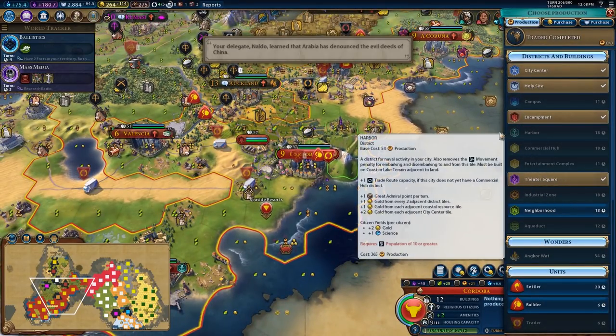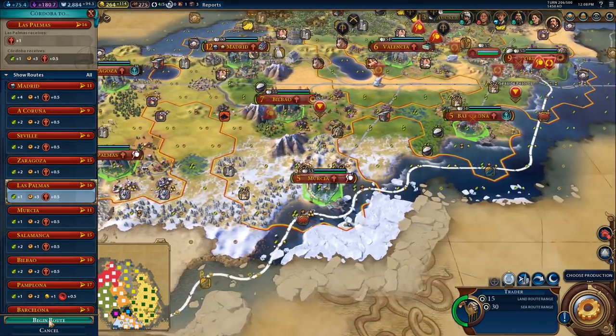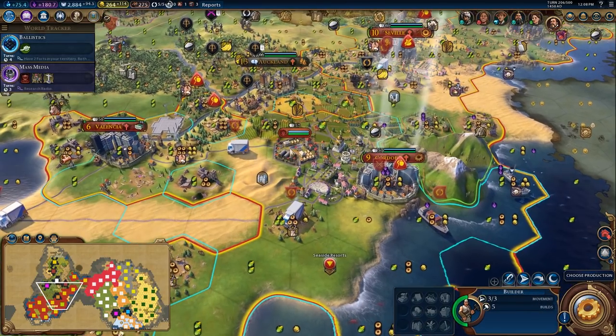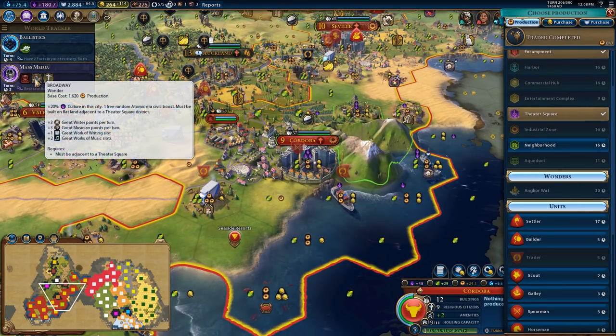Next turn. Alrighty, choose production. We got a trader in here. Excellent. And I think I may use this trader to trade with La Palmas here, so that I can grab some extra production in Cordoba for when I'm building the Broadway. In the meantime, I'm going to remove that. Let's see what I could squeeze out in a couple of turns here for Broadway.